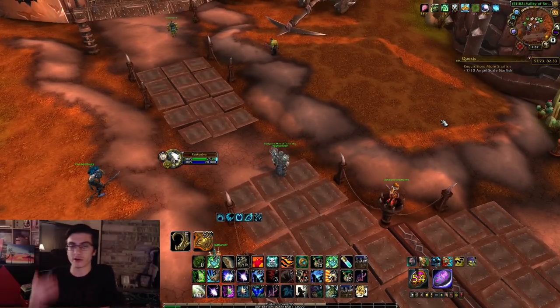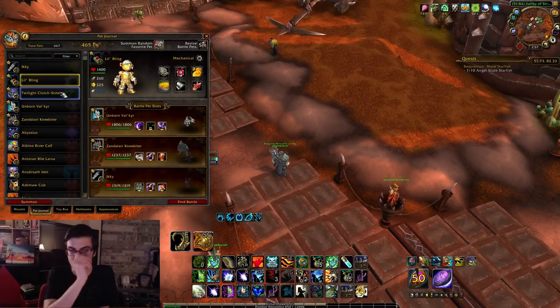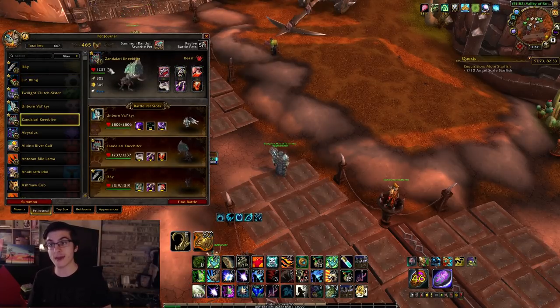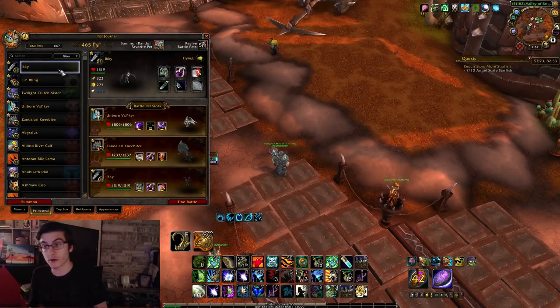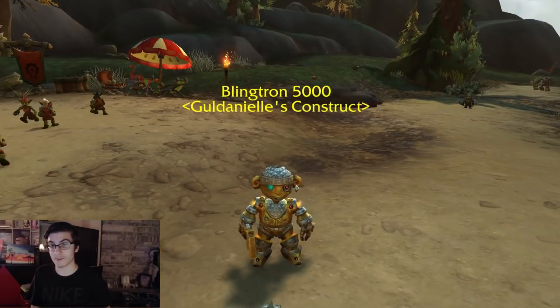These are all easy to do. You're gonna need five specific pets: Icky, Lil Bling, Twilight Clutch Sister, the Unborn Valkyr, and the Zandalar Knee Biter. I'm gonna leave timestamps down below for each specific pet battle so if you want to skip ahead, as well as timestamps for where to get these pets.